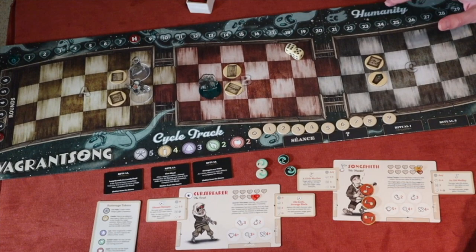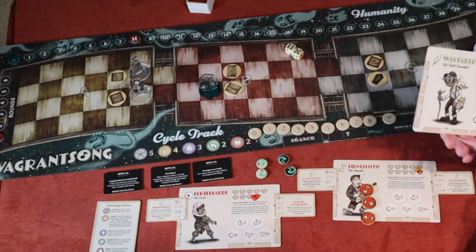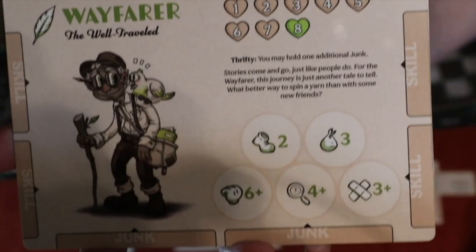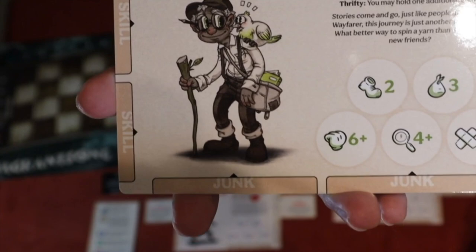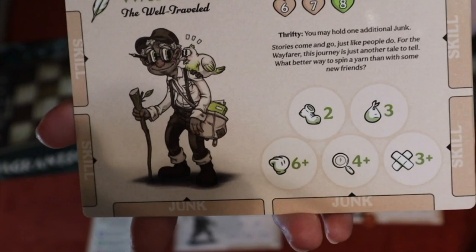There might also be events triggered on the break track depending on the scenario. Now at the bottom of the board there are a lot of things going on, but let's talk about the characters first so you can get a better sense of what they do.